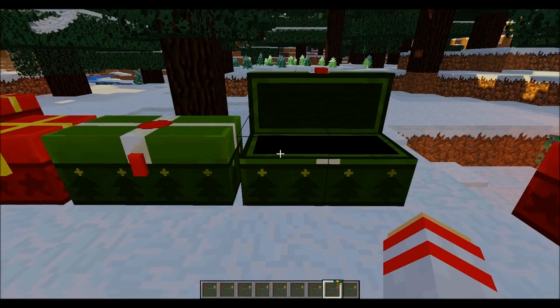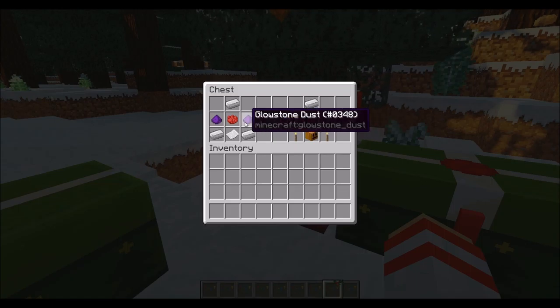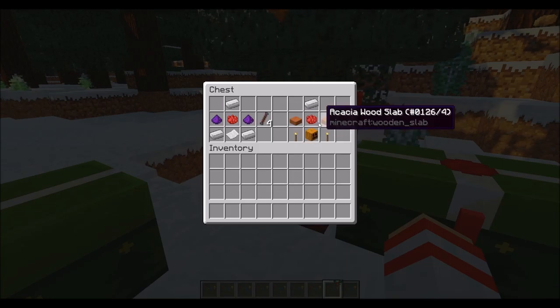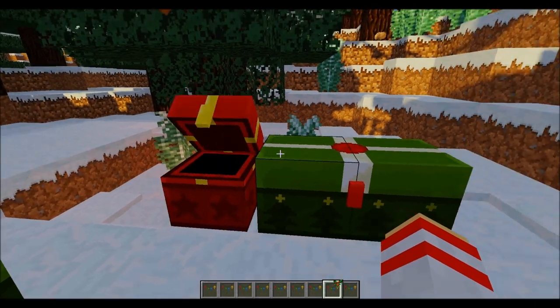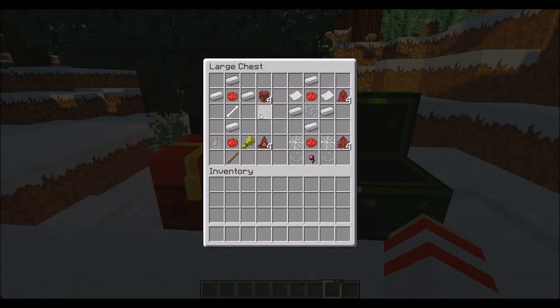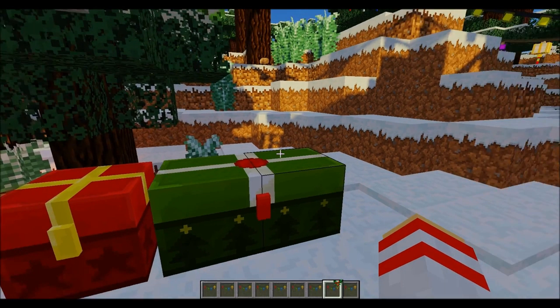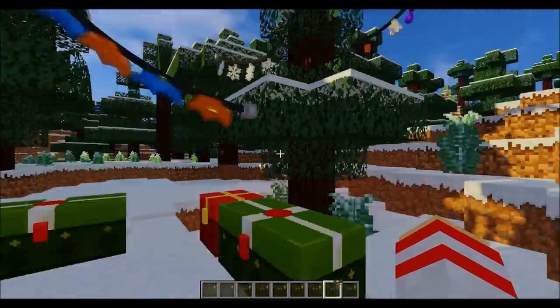Moving on to the animated lights — the glowstone looks purple due to my texture pack, not the mod. For the Halloween ones, the recipes are a little more complicated. The half slabs you probably wouldn't have guessed, but the pumpkin and torches make a lot of sense. The red skull light is one of my favourites. The ghost light really only works in white, but you can mix it up a bit. The witch's hat works in any colour — red, black, light grey, dark grey — they all look great. The spider also works surprisingly well in a lot of different colours.